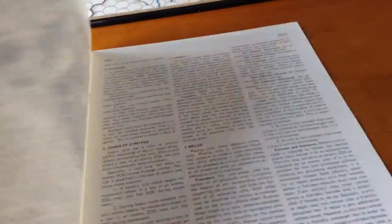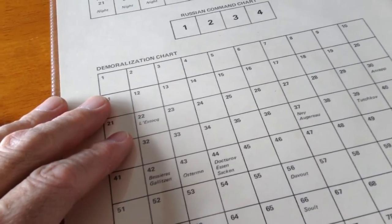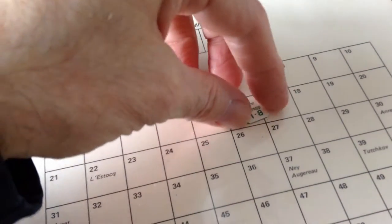There are only eight pages of rules, done in standard GDW paragraph style without a lot of numbered subcases, which makes it a little difficult to look up specific rules. I usually make a copy and highlight important sections in yellow. It's not a hard game to learn — very well done. Each turn is a half hour. There's a demoralization chart: each corps or division has a demoralization level. For example, Murat's cavalry corps is demoralized at 31 losses; Ney and Augereau at 37. You track losses with markers, and when you reach that level the corps is demoralized.